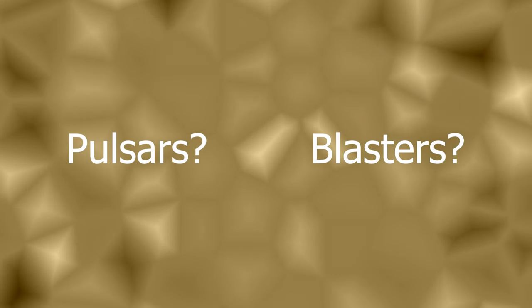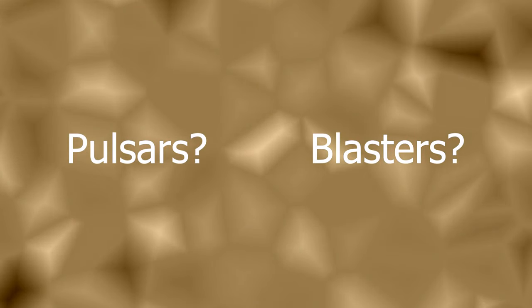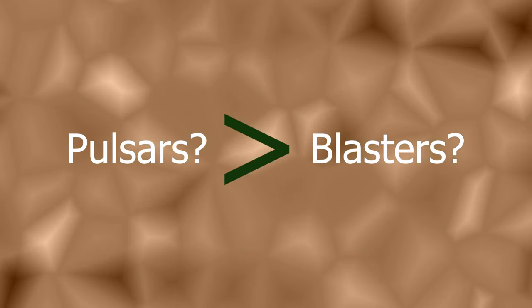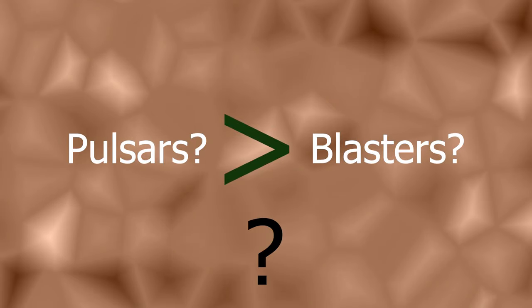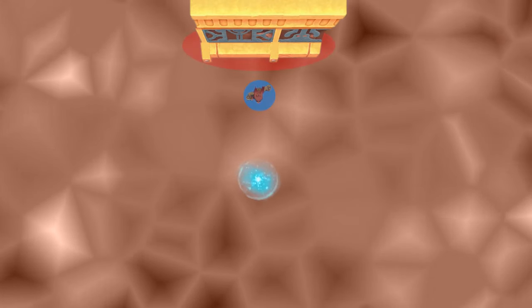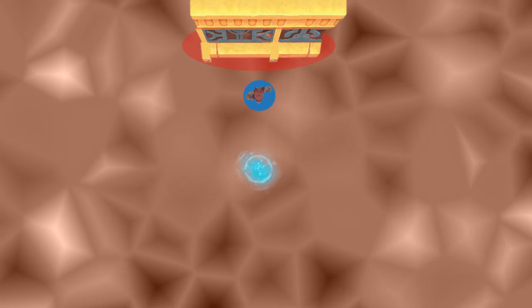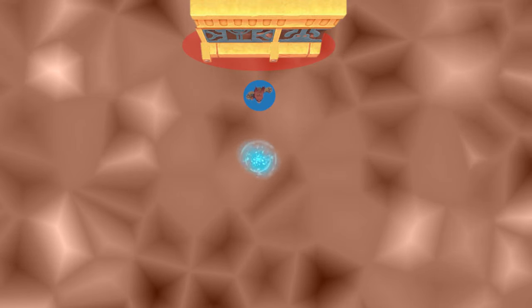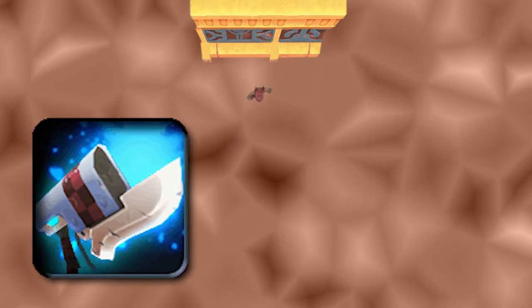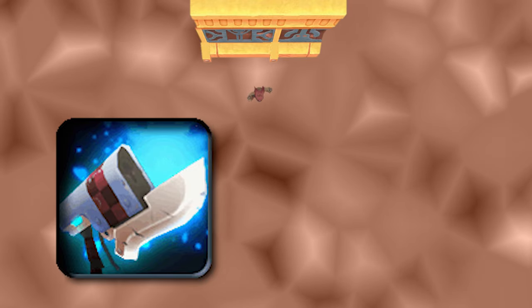In what ways can Pulsars outdo blasters with these identical damage numbers? In what cases is using a Pulsar better than using a blaster? Well, to deal good damage, we can use walls. If an enemy is against a wall, a Pulsar can have their knockback mitigated and end up doing very good damage. Pushing a single enemy into a wall to get this bonus damage isn't really worth it though, because straight up killing it with a blaster is a better, faster, and easier option.